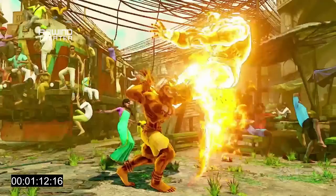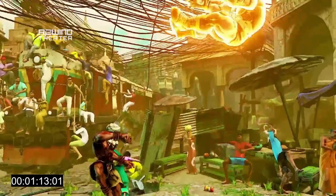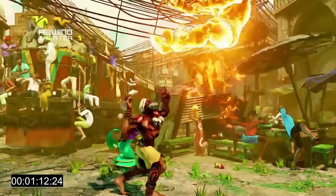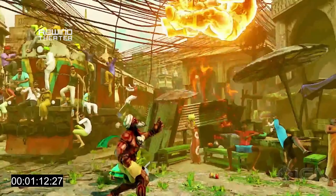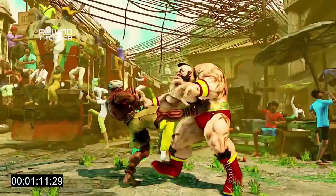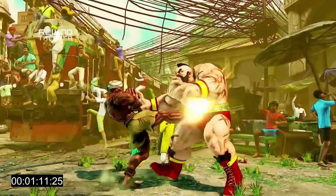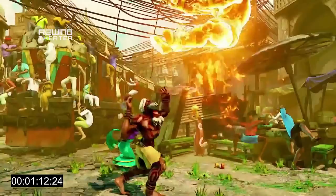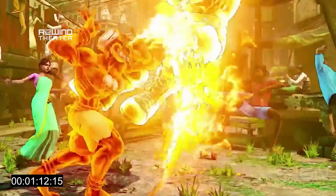And then he goes into back forward, and then what looks like an EX version of Inferno. In the past, he's had a separate land-based Inferno and an anti-air Inferno, and I'm not sure if this is just an EX version of the anti-air Inferno, or if they've condensed it so the EX version just does this. They've done this with other characters — Ken's roundhouse hurricane kick is an arcing version that's totally different, same thing with Nash's Sonic Scythe. Either way, what's clear is this EX Inferno launches Zangief way up, and we'll see later in the trailer that it's got some combo potential.